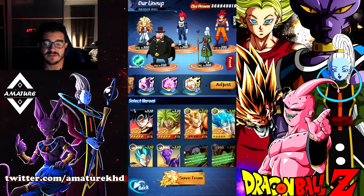Out of everyone in Hero Rescue as a defensive unit, we have Super Saiyan 3 Goku, Fat Boo, and Super Saiyan 4 Goku. Out of all those units as a main tank, I would have Fat Boo.